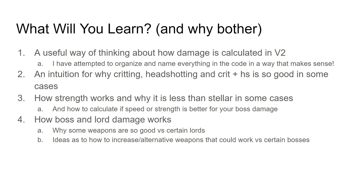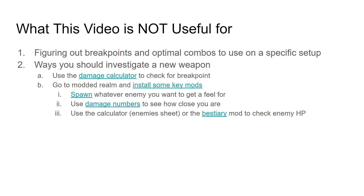What will you learn? I'm going to give you a useful way of thinking about how damage is calculated in V2, and then we're going to go way further and actually look at how it's calculated, but that second part might not be as important. I'm going to give you an intuition on why critting, headshotting, crit headshot is so good in some cases and less good in others, how strength works and why it's less than stellar in some cases and what kind of cases it's probably good on, and how boss damage, especially lord damage works, which explains why certain lords are susceptible to certain weapons but not others.